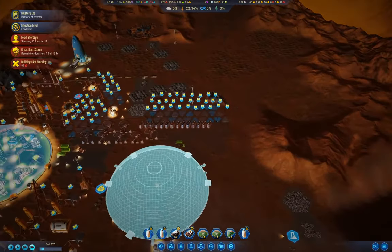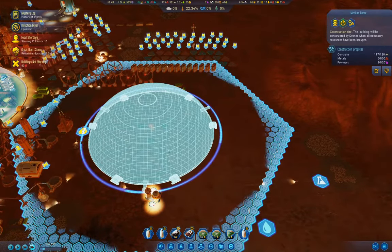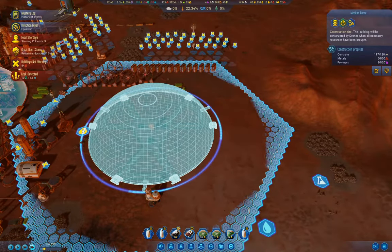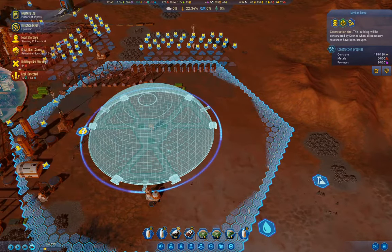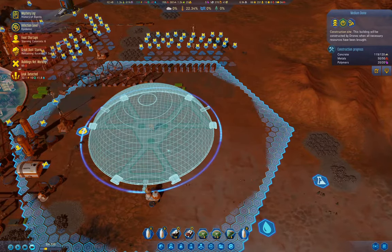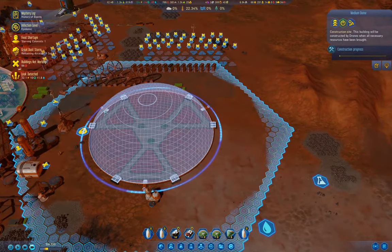I keep wanting to drag the map with the mouse — it doesn't work in this game. We need three more concrete, two more concrete, one more. The anticipation. And the dome is going up.